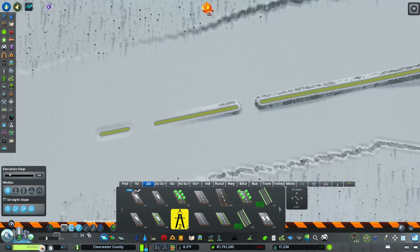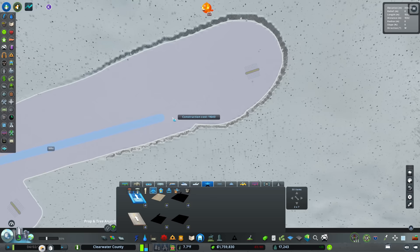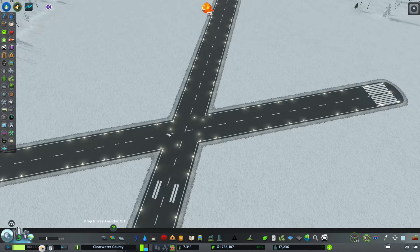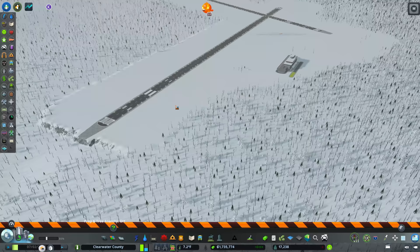Now we'll go ahead and build our runways. We grab the 10-unit spot and pull it straight across. There's our first runway. The second one goes this way. Look at that — it overlaps! There's some weird wonkiness with the lines but it's going to work and I just love this. It looks so much more realistic, and remember, this is already a massive footprint.